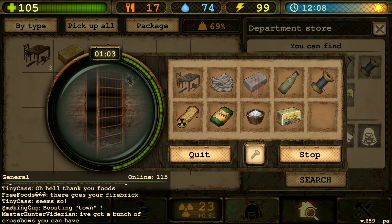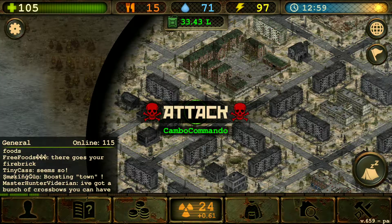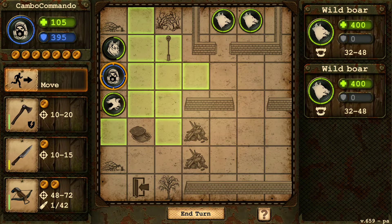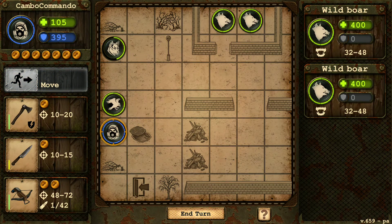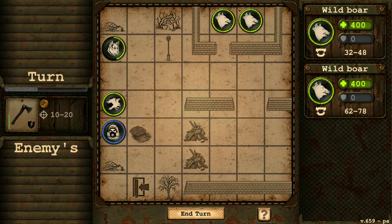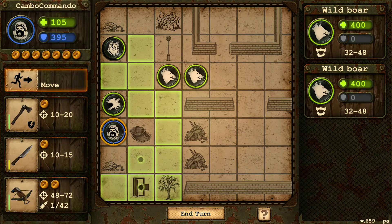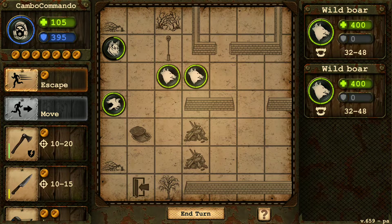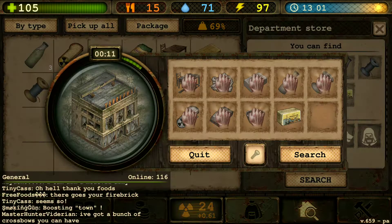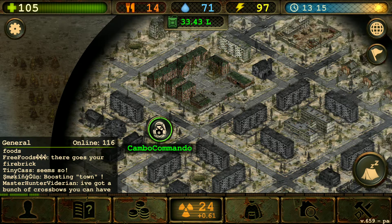I gotta watch out for my radiation, it is getting high. Oh, these are pigs - I ain't battling you guys, you guys are too powerful. These guys run really fast. 400 health - I could probably get them if I use my sniper gun, but not gonna do that.